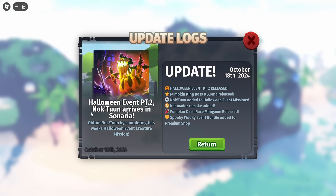The Halloween event part two is here. They've added in the pumpkin king boss arena, the Nocturne added to the Halloween event missions — the Nocturne is the new creature. The Camador got a remodel, plus a pumpkin dash race minigame and spooky bookie. Let's go ahead and get started.